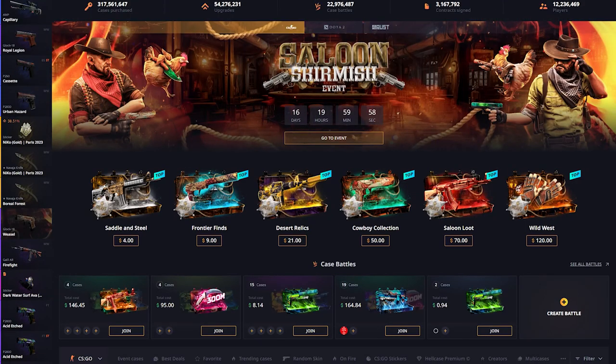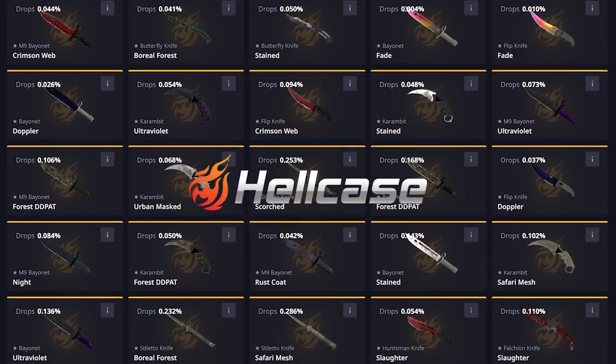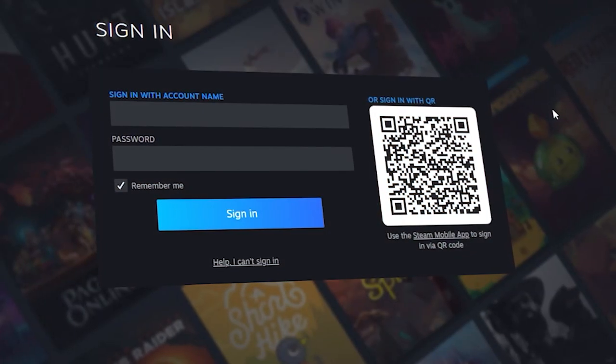Hello! Today I will show you how to get free $100 and free CSGO skins on Hellcase. You need to connect your Steam account with Hellcase.